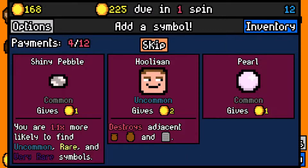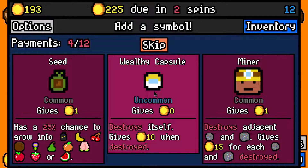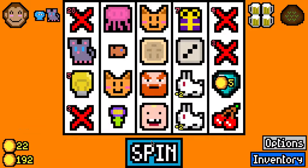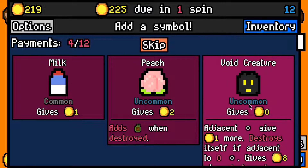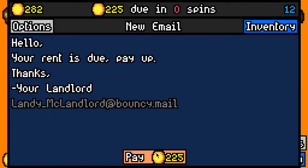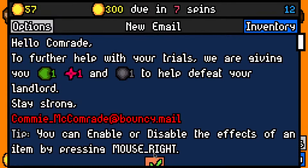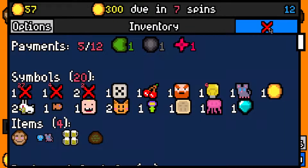Three spins for 120, we need about 40 per spin - 42 on that spin. I don't think we need another Five-Sided Dice - 24 on that spin. Let's take a Wealthy Capsule. I'll pick up a White Creature here - we should be fine for the next rent payment. We made the 225 rent payment with 57 left over.